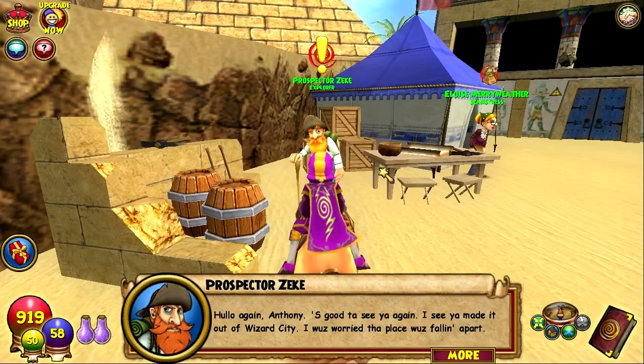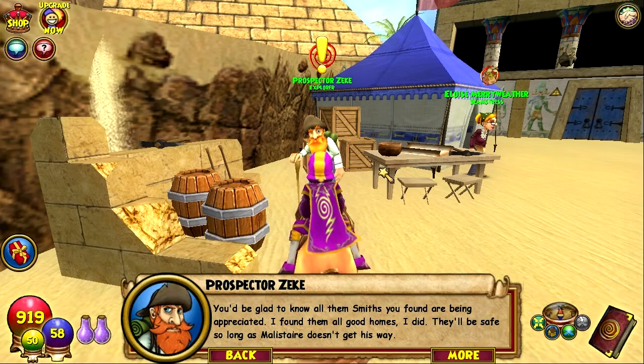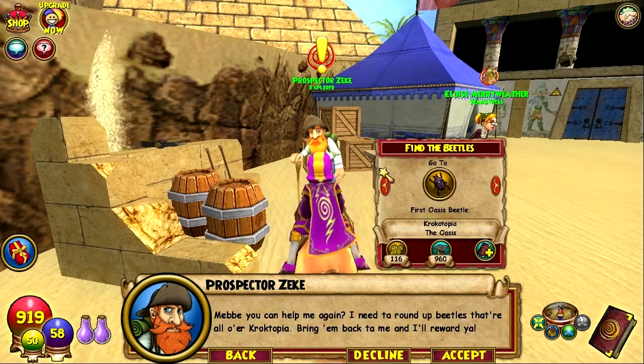Hello again, young wizard. Good to see you again. I see you made it out of Wizard City. I was worried the place was falling apart. You'd be glad to know all them smiths you found are being appreciated. I found them all good homes. They'll be safe so long as Malister don't get his way. Maybe you can help me again. I need to round up beetles — they're all over Krokotopia. Bring them back to me and I'll reward you.